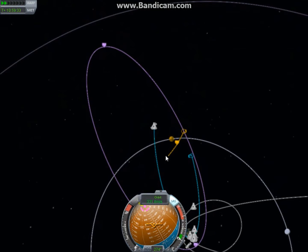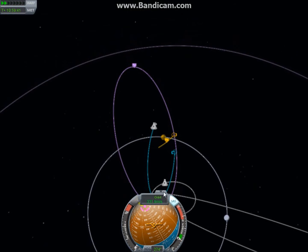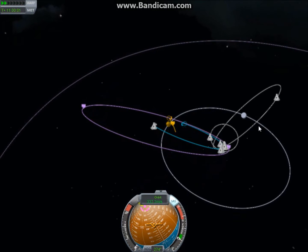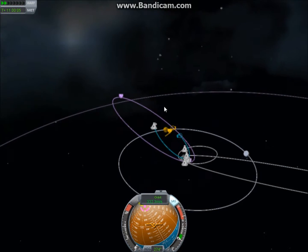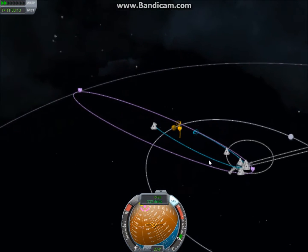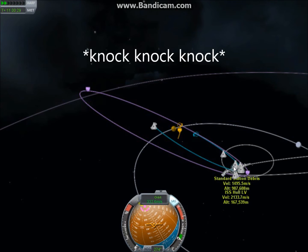I wanted to stop and take time to explain this. People have been asking how come you can just go down here and then you're very suddenly moving a different direction. The thing is, speeds and which direction you're moving — remember, everything's relative in space because everything moves in space. So when your frame of reference is Kerbin and you're on the ground, you're moving at zero meters per second.